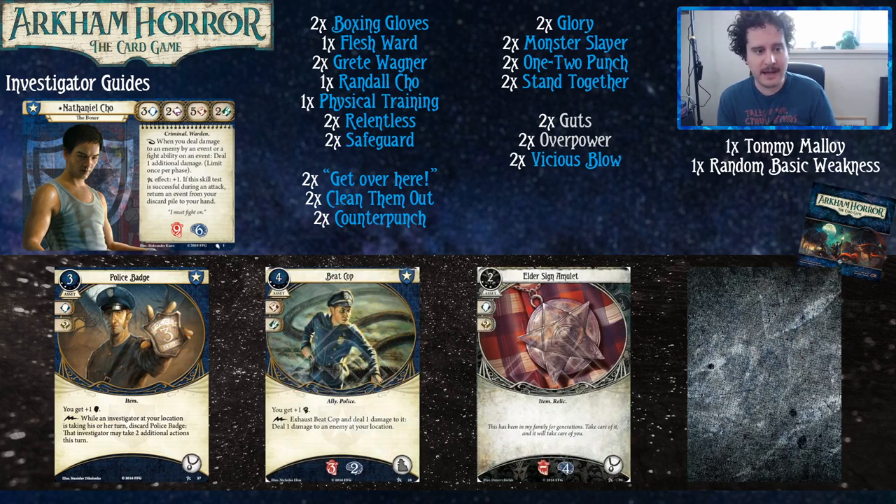Police Badge turns your intellect to four, which is really nice. Taking extra actions is no joke either, especially when you give it to someone else. This deck doesn't have any accessory slots, so it's a nice free one. The Elder Sign Amulet is good for similar reasons — nothing else uses your accessory slot, so there's no competition there. As Travis's description says, 'Elder Sign Amulet — in case our boxer takes too many knocks to the head' — very good flavor and mechanically useful. If you guys haven't read the write-up, you should go read this one — link is down below the video.